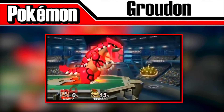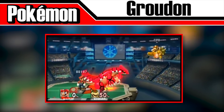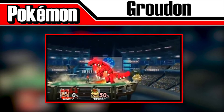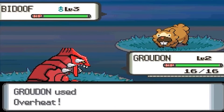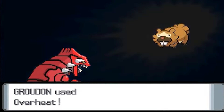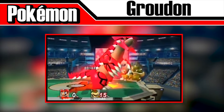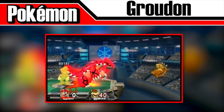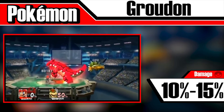Next up is Groudon, one of the least effective legendary Pokémon in Smash. Though the Pokémon is huge and hard to avoid when it first appears, it deals little damage and knockback, and lacks the ability to one-hit KO until high percents. Groudon uses the move Overheat, which in the Pokémon games was a very powerful move and could only be learned by Groudon with TM50. Groudon's size does allow for some rather humorous glitches when spawned in small areas, mostly found in custom maps, but it only does 10–15% per hit.